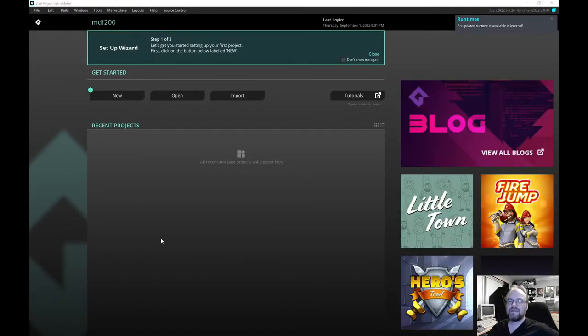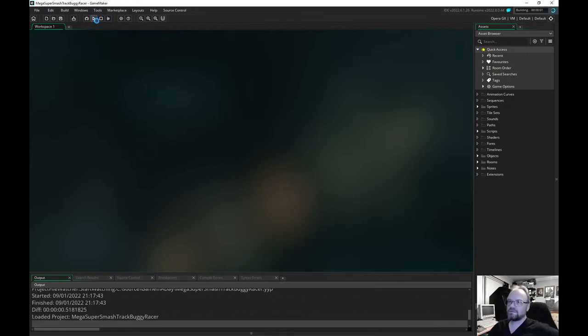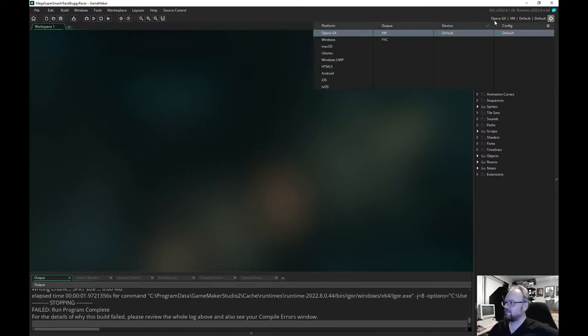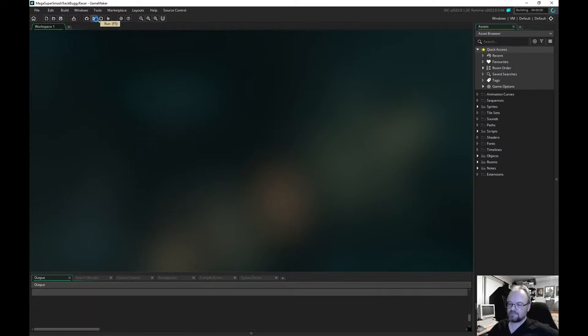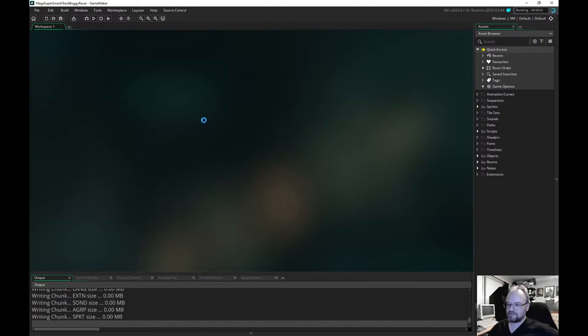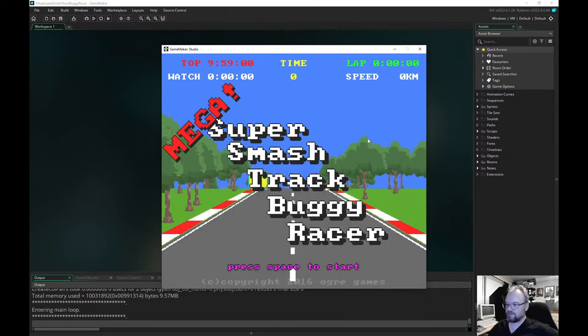So that was my one-script game that I did — it was a GMC forum competition thing where you had to do a game entirely in one script. And I did this. Maybe 10-ish. It's got Opera again — I know they own it now, but it's annoying that's the default. That's another one — Can Make A Studio. It's kind of like an Outrun thing.